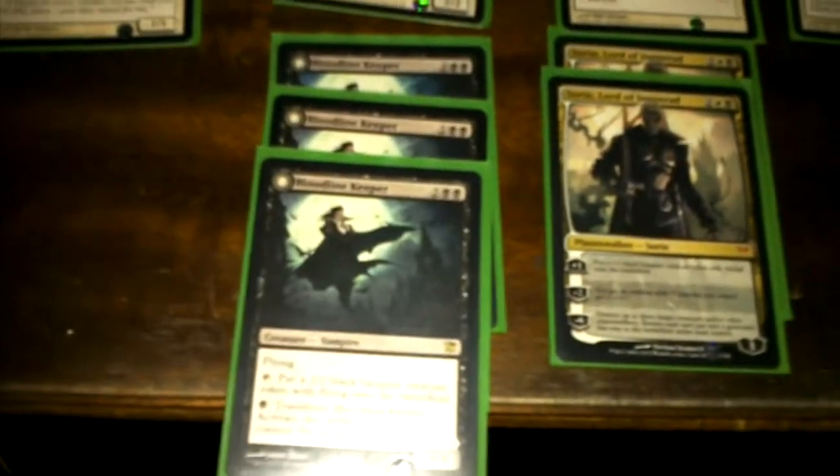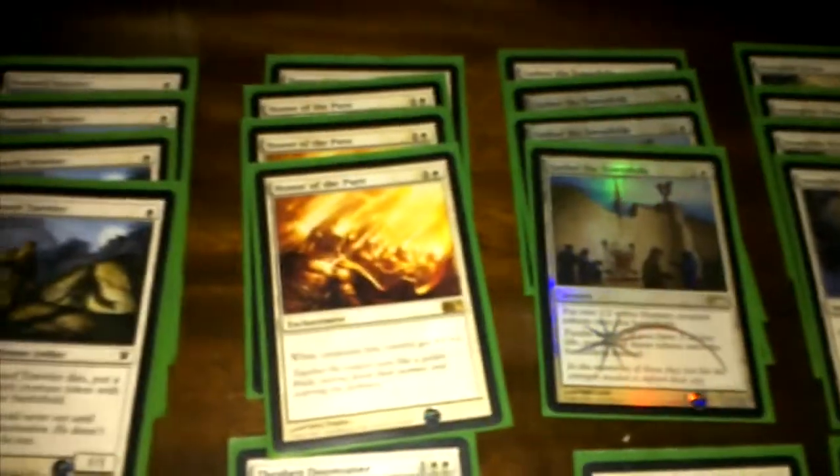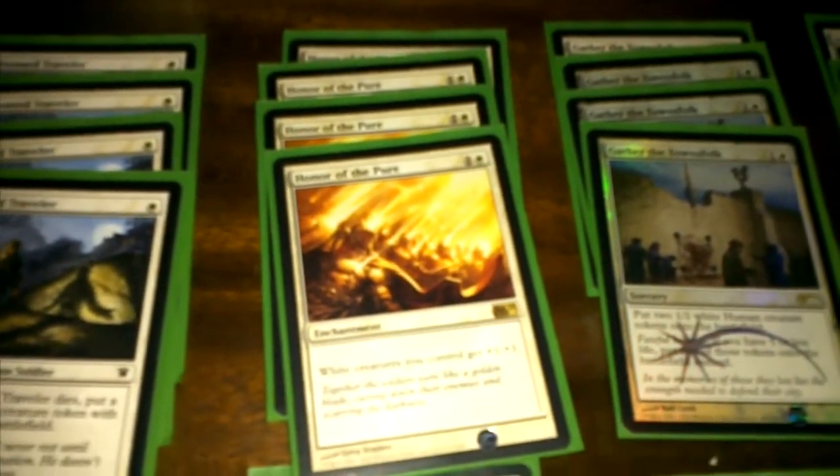I have two Sorin, Lord of Innistrad — I do need at least one more, maybe an Elspeth as well. I play three Bloodline Keepers, which create vampire tokens and buff vampires very strongly after they flip. Honor of the Pure doesn't buff the vampire creatures because they're black, but the Bloodline Keepers do buff them once they flip, and they also keep creating tokens.